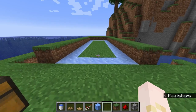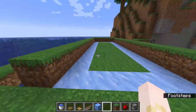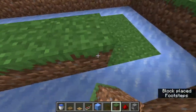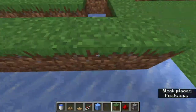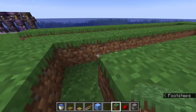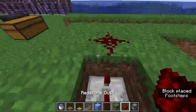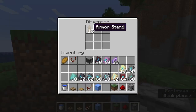To actually build this, you're going to want to start out with a 5 by 14 either hole or walled-off area, and then fill it pretty much all the way in just so there's a wall for them to bounce off of. Then you can fill in the middle — you want to put a repeater, a redstone dust, a block, and then your dispenser with 12 armor stands in it.